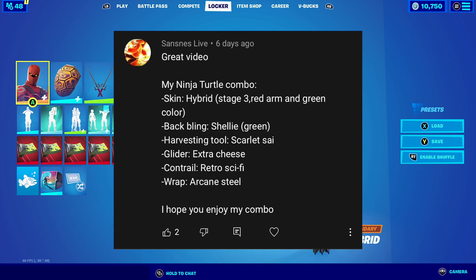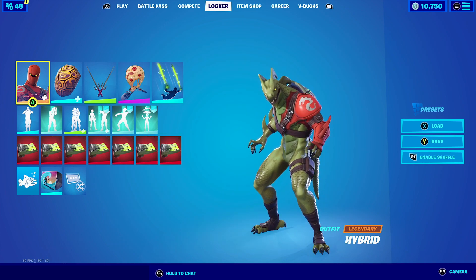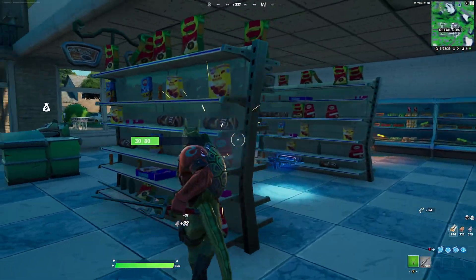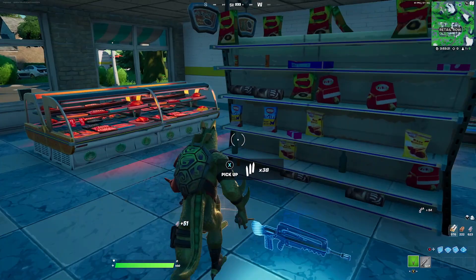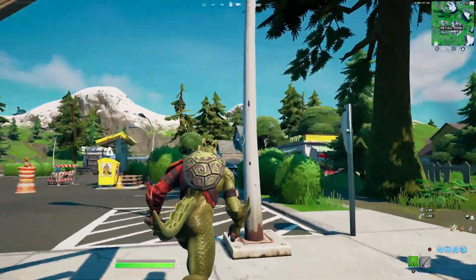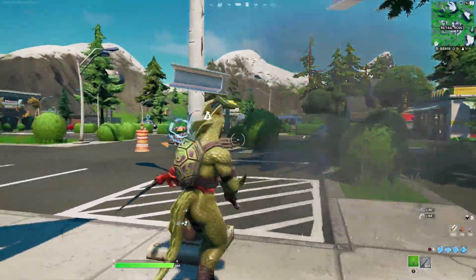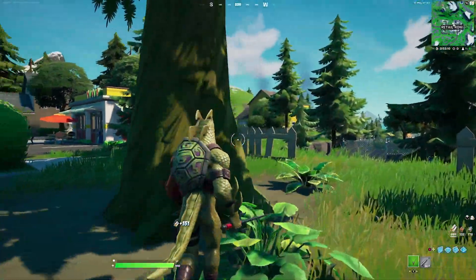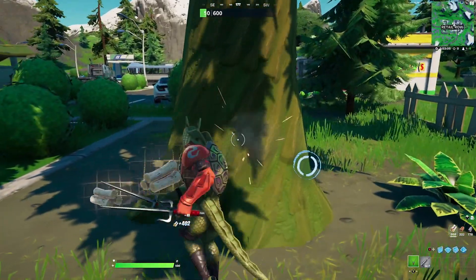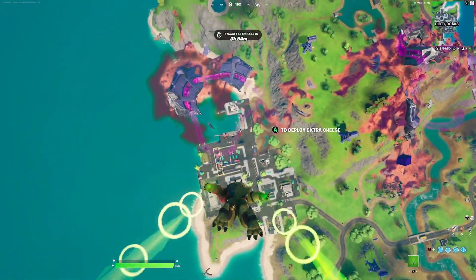Our next combination entry is from Sans Sans Life — sorry if I butchered the name. He goes with a ninja turtle combo using the skin Hybrid at stage three with the red arm and green color tone. For the backbling he goes with Shelley with the green color scheme. The combination really gravitated toward me — the whole dragon theme with the shell just goes perfectly. For the harvesting tool they go with the Scarlet Scythe, which represents really well with the ninja turtle theme, especially Raphael's red color scheme with the Hybrid skin. For the contrail they go with the Retro Sci-Fi, which could represent the goo that gave the turtles their power.